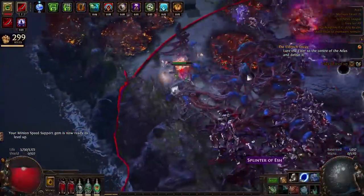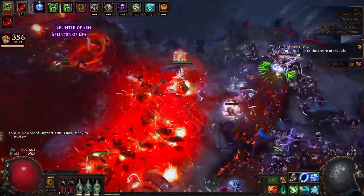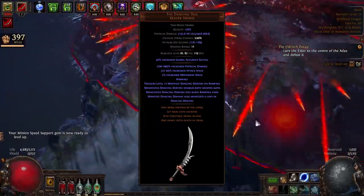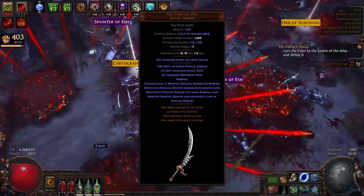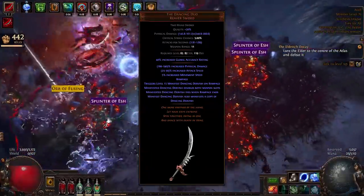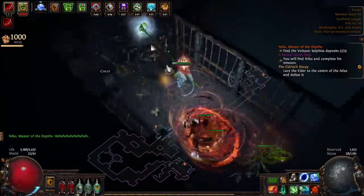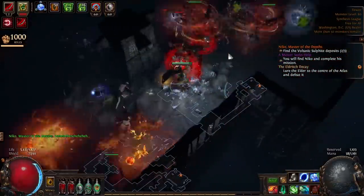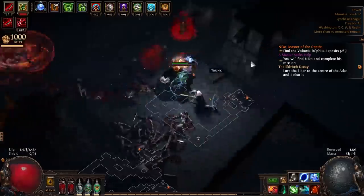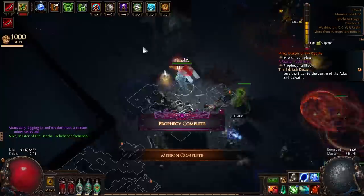Before we jump into the pros and cons, I want to talk about some of the more uncommon mechanics found in this build. First, we have the Dancing Duo. This weapon is a two-handed sword that grants rampage, but unlike literally any other weapon in the game, triggering rampage will cause the sword to leave your character and become a pair of self-sufficient minions. These swords are extremely aggressive and will regularly hunt down enemies offscreen. The catch is, once your rampage ends, the Dancing Duo will revert to its more inert form, which can be a real killjoy.